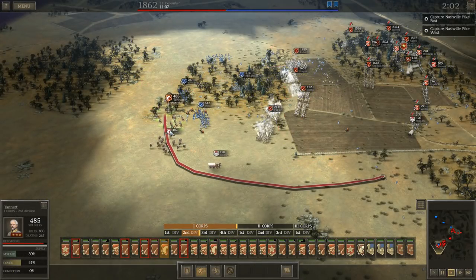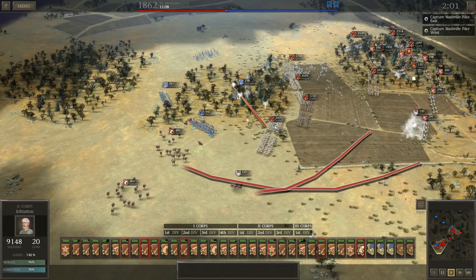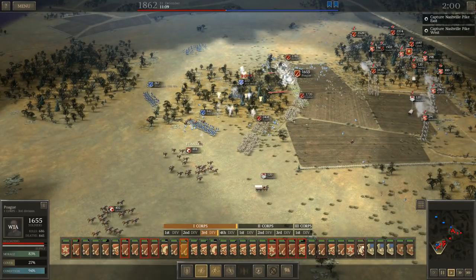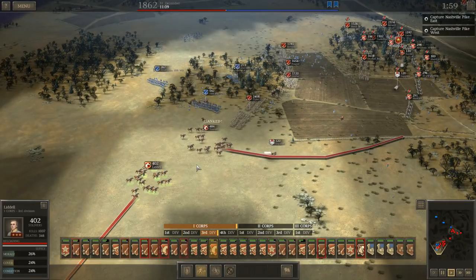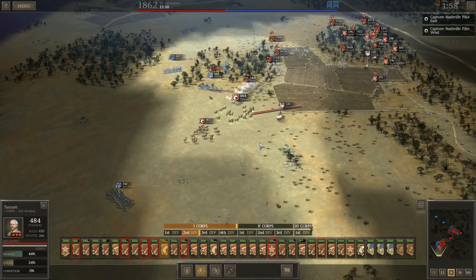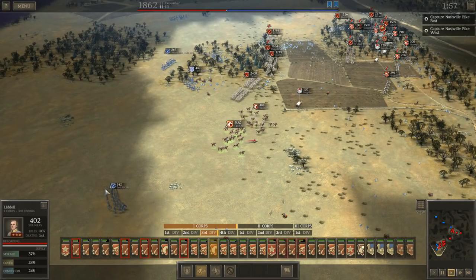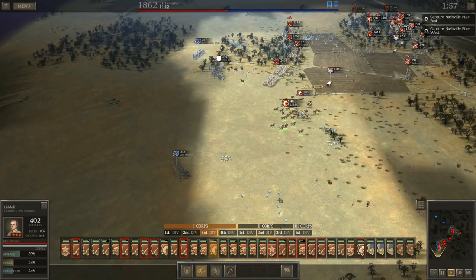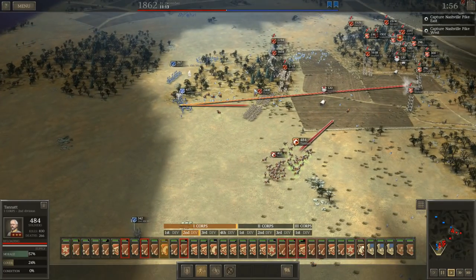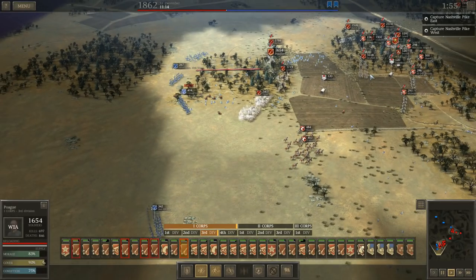I saw an opportunity and went for it. I've already wiped out one of the brigades that was here; the other two are really close. I think all three of these guys are going to be gone when it's all said and done. I've been losing a lot of cavalry but the amount of destruction I've caused with my cavalry makes it worth it - I almost wish I'd had a third unit with them. Here comes that unit finally that I had driven to the edge of the map. I'm going to give my cavalry a chance to rest and then deal with them.